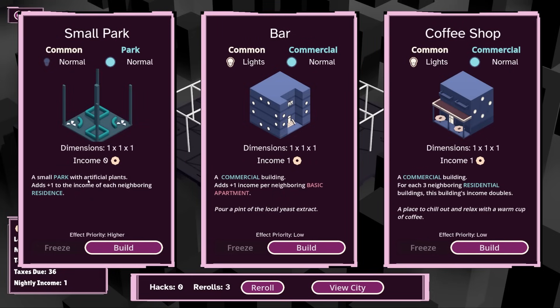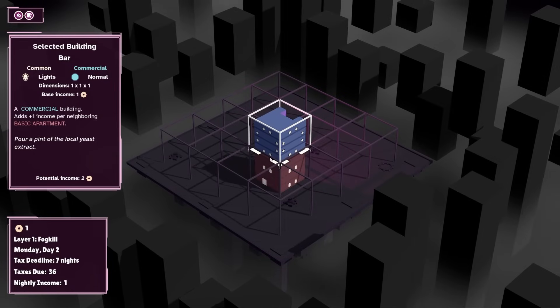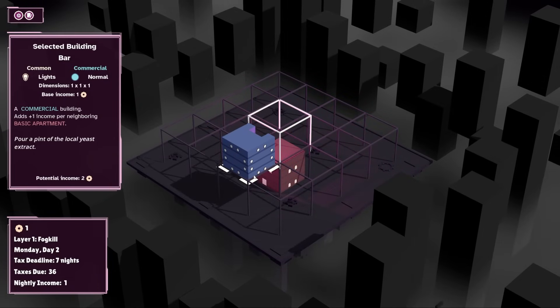For example, the small park adds 1 to the income of each neighboring residence. That's quite nice. The commercial building adds plus 1 income per neighboring basic apartment — that's going to increase the value of the bar, but I don't have that many apartments at the moment. With the coffee shop, for each three neighboring residential buildings, this building's income doubles. I think the bar is probably something that we want to get. We can also build on top, if that's something we want to do.